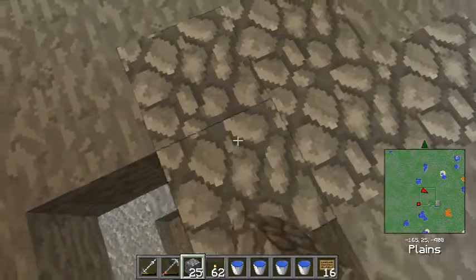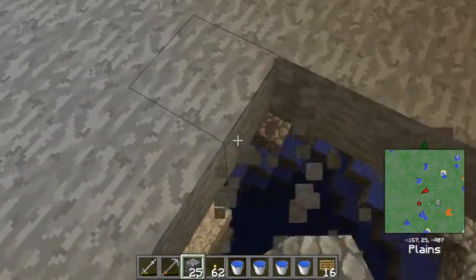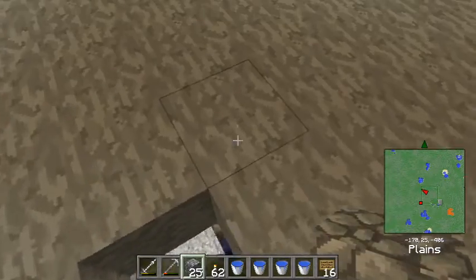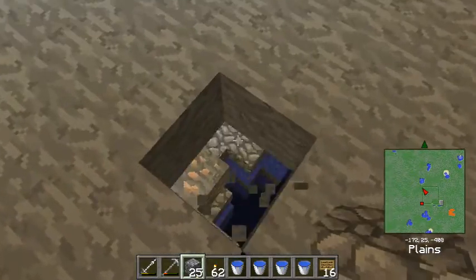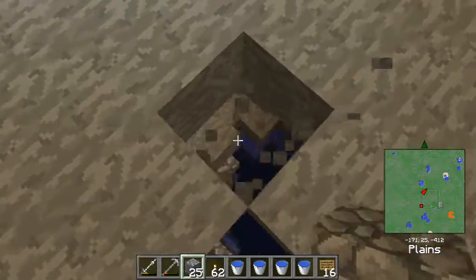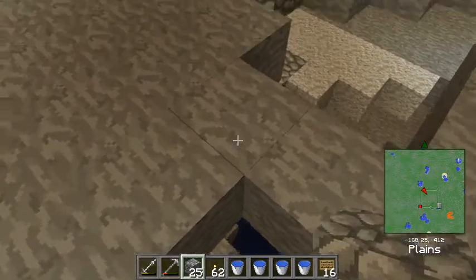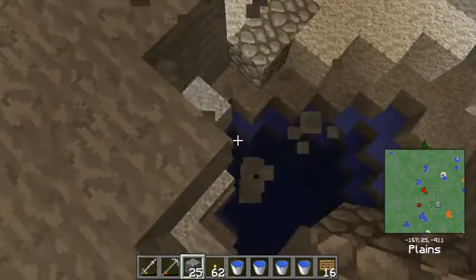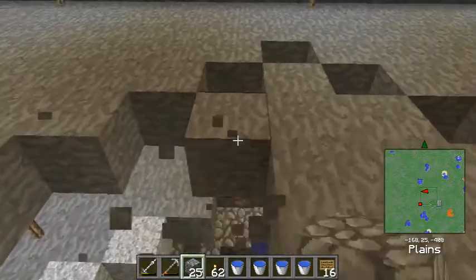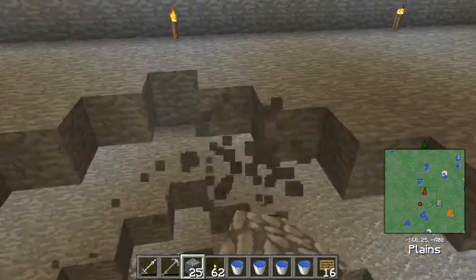I'm trying to remember if the teleporters actually teleport drops, being that they are entities. We're going to find out shortly. I mean, the worst that will happen is you'll just crash the game. Yeah, then I guess we'll stop. I didn't set any sort of — I need to go set those, but I'll worry about that in a moment.